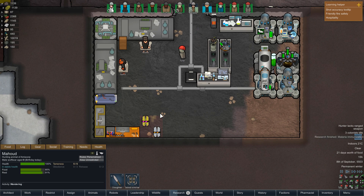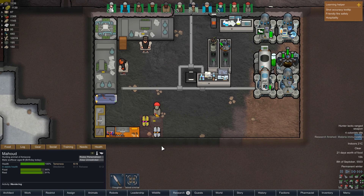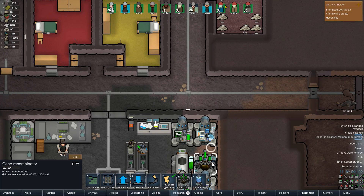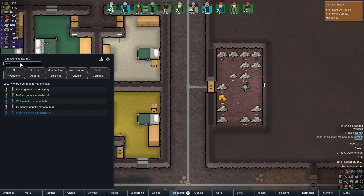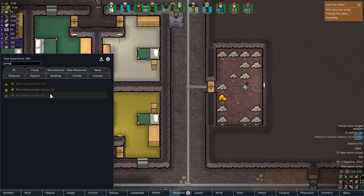Now thanks to that infestation, we did have a whole bunch of genetic material that we managed to make, and we did do a bit of recombinations. Let me just check my gene pool and see what we actually got. We've got feline, muffalo, wolf, humanoid and insectoid. Got a few different combinations. I wouldn't mind looking into doing genetic implants this time round. I might keep these for the moment, but what about paragons? We can actually make a paragon boomalope and a paragon rat.